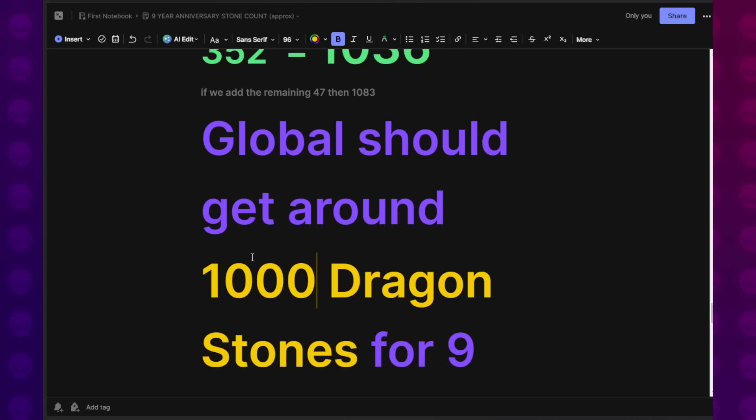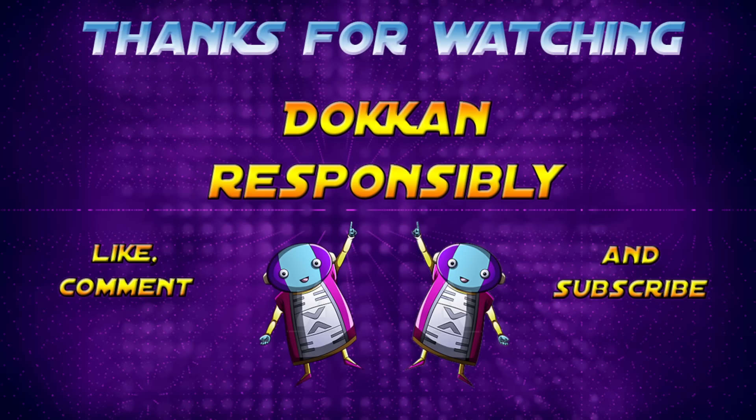This will probably be the standard moving forward until maybe the 10th anniversary changes things and we start getting 1,500 or 1,600 normally. For any marquee celebration like the worldwide download anniversary, 1,000 is the number you should tell people when they ask how many stones we get. Thanks so much for watching. If you enjoyed the video, be sure to like it below and leave a comment with your thoughts on the 9th anniversary, how many stones you'd have adding 1,000 to your current count, and which banner you're targeting first. Subscribe for more Dokkan content — and Dokkan responsibly.